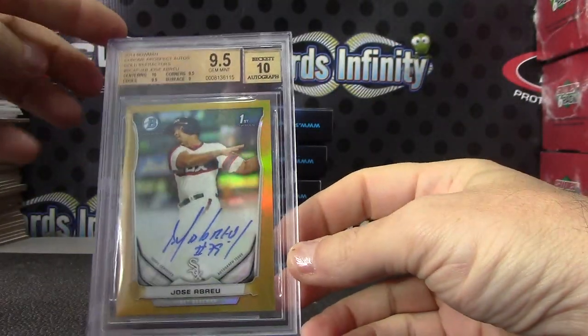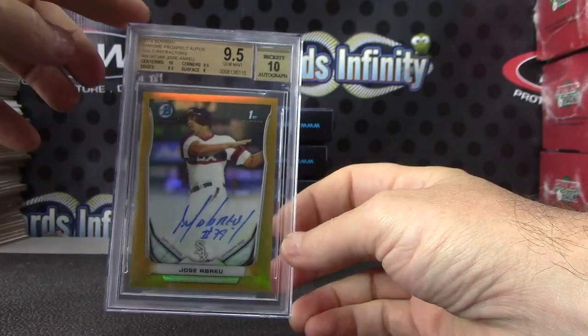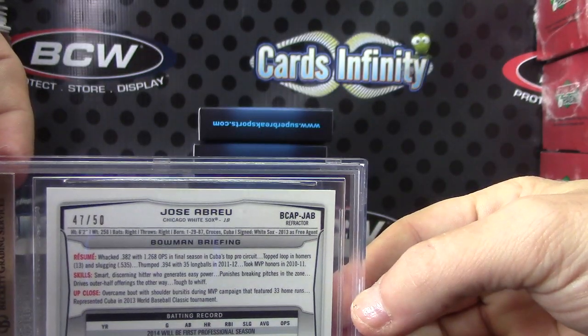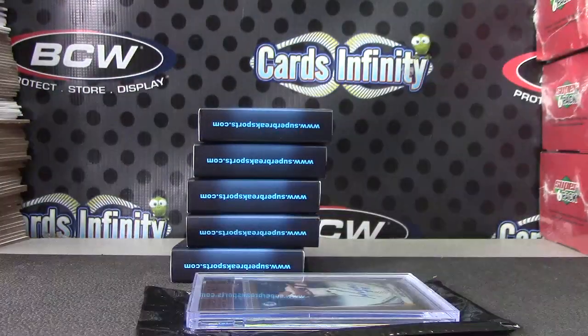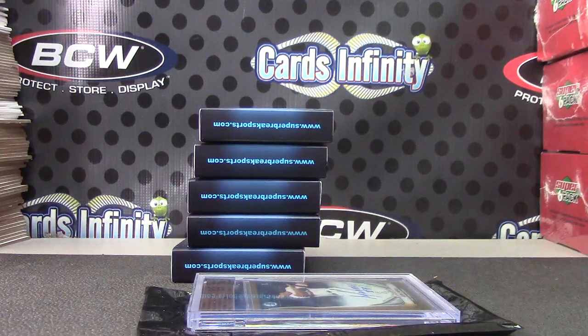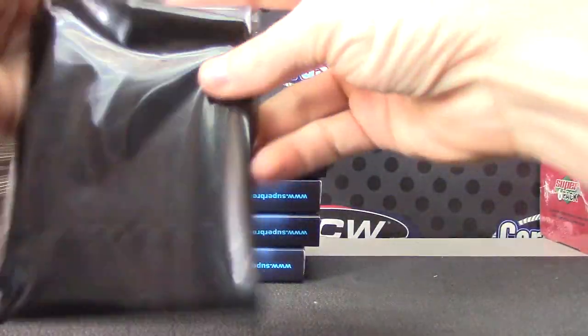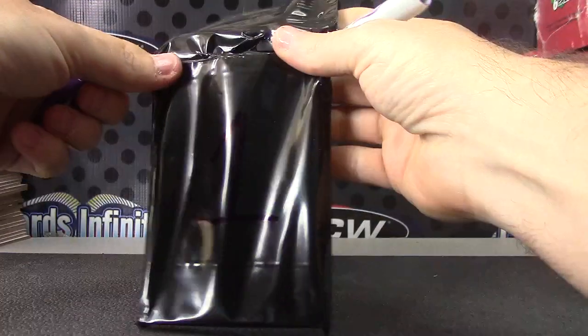Pack number one — nice start! Jose Abreu gold refractor autograph, nine and a half, ten. Jose Abreu gold, nine and a half on the card, ten on the autograph — nine and a half overall with a ten on the autograph. 47 of 50. Someone did okay — at least one of you six fine folks did okay. Jose Abreu gold, nine and a half.